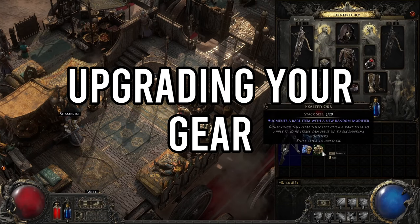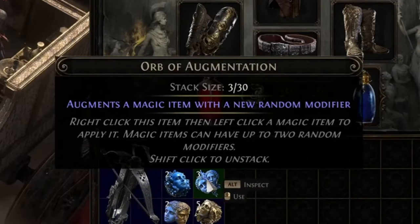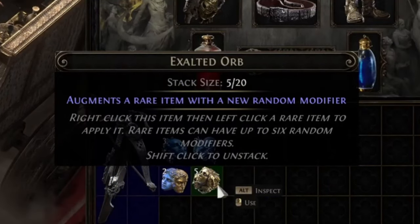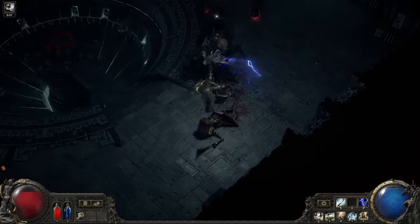Path of Exile 2 uses currency items called orbs to enhance your equipment. The Orb of Transmutation upgrades a normal item to magic. The Orb of Augmentation adds a second modifier to a magic item. The Regal Orb adds a third modifier, upgrading it to rare quality. And the Exalted Orb adds modifiers to a rare item up to a maximum of six.